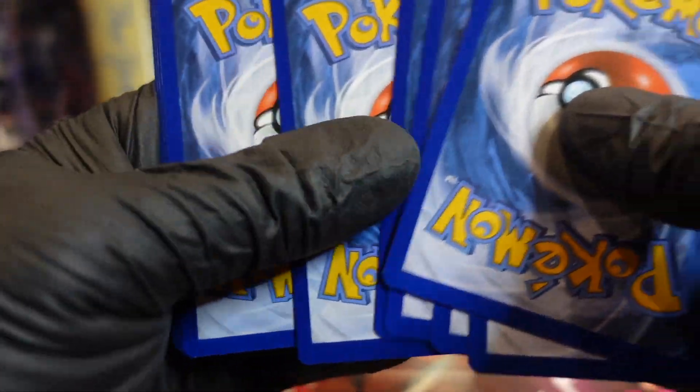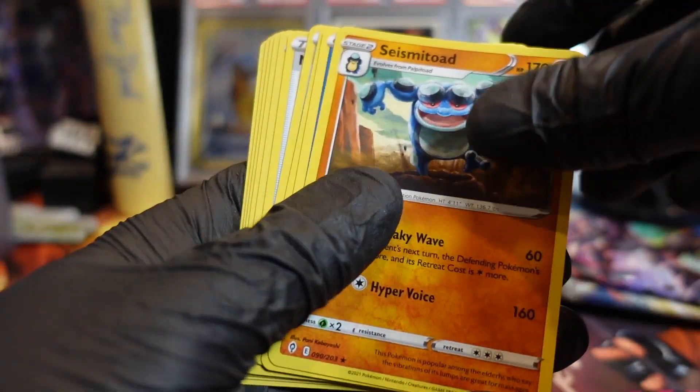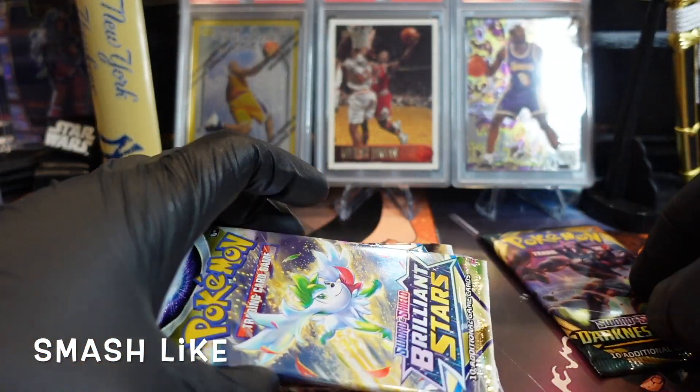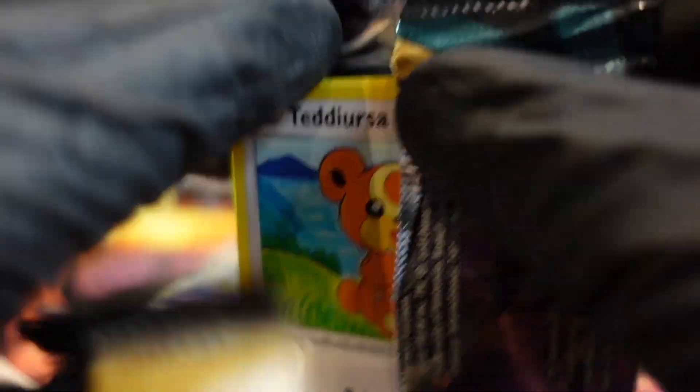Oh, not a black border — wait, was that black border or white? Come on, jump off! Three times psyched me out. So we'll do Darkness Ablaze last? Or do it now. The chances of getting a Charizard in one pack is going to be slim to zip.